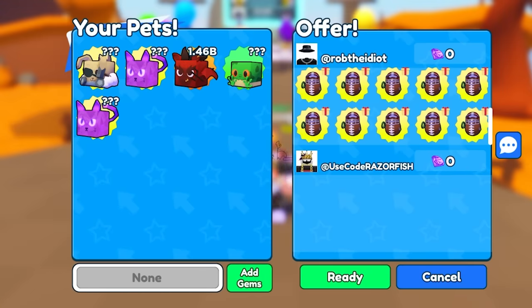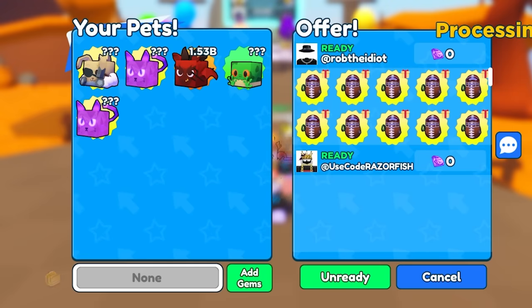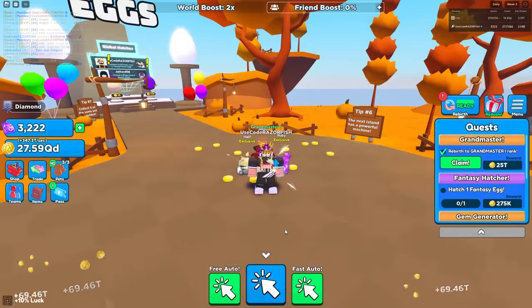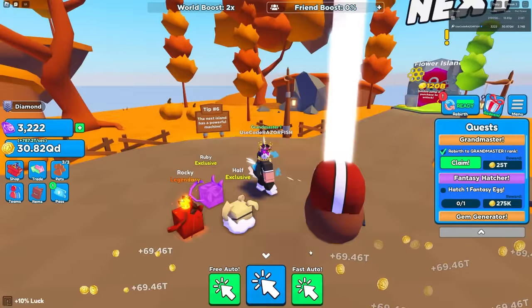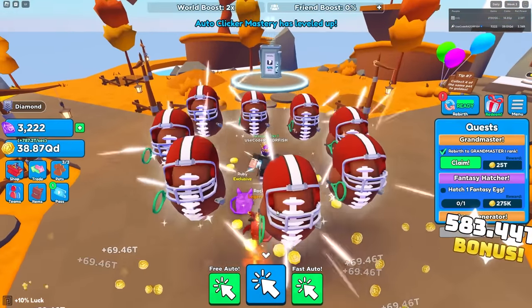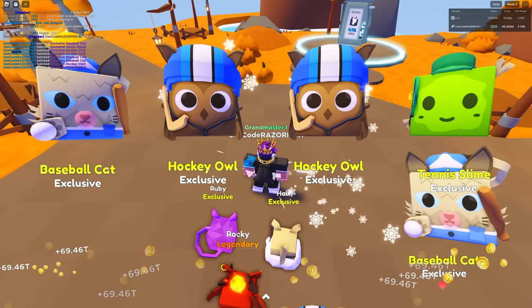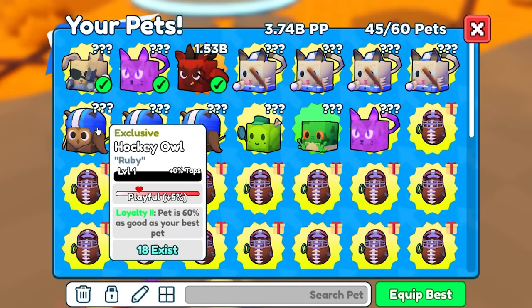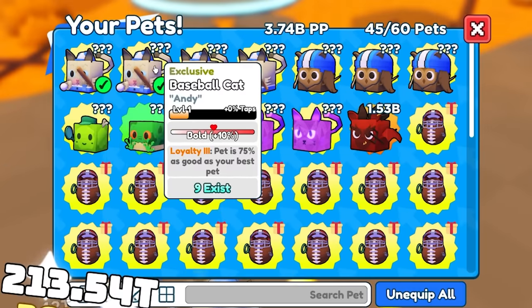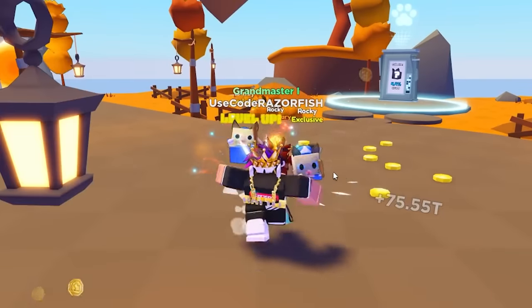He's giving me all these eggs and I don't know what to do with them. My pets are constantly leveling up and he keeps adding more - he has like hundreds of these. I don't even know what to do with all this, it's just a huge head start. With the fast auto clicker on, I can open eight eggs at a time - this looks so cool! We got tennis slime, hockey owl, baseball cats. These pets are 60% as good as your best pet, and some are 75% - I'll equip those best ones.